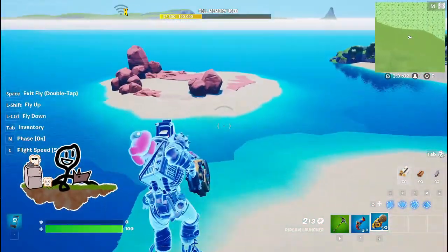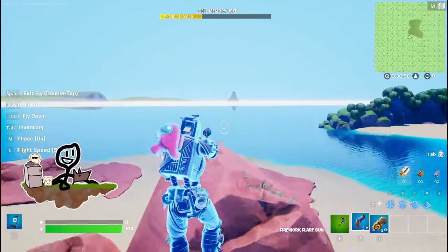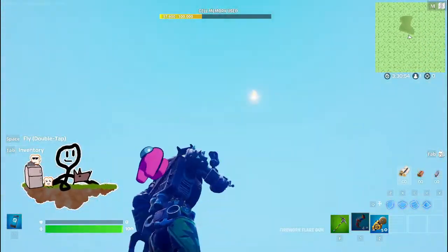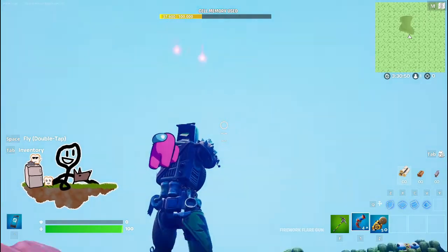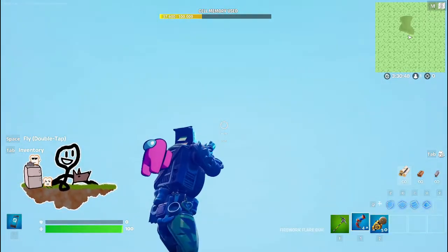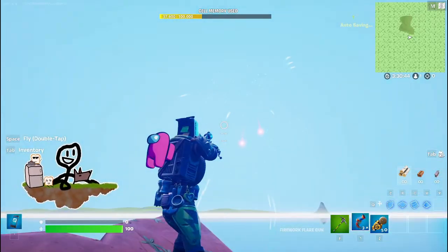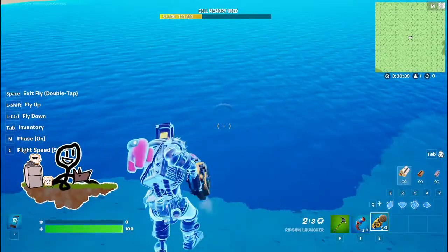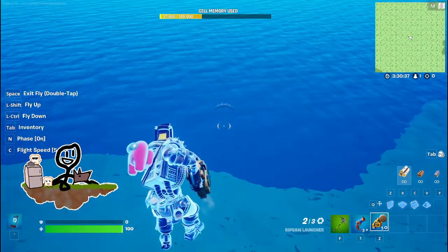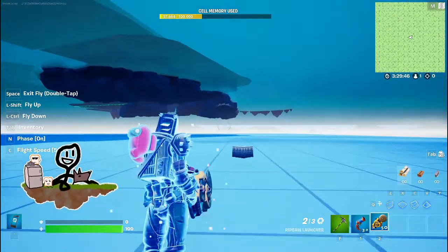Those are the two new things. The firework flare gun is literally a flare gun that shoots fireworks — this would be great for party themed maps or summer themed maps when it's all dark in the sky. You could give players the firework flare gun and it gives a nice firework effect. As for the Ripsaw Launcher, I got a couple ideas.